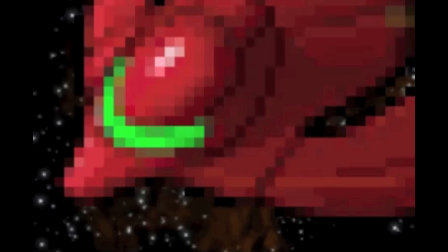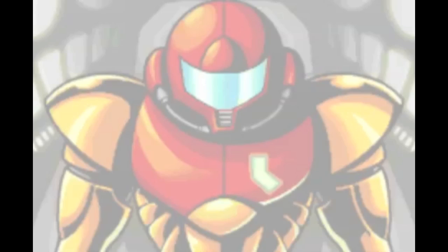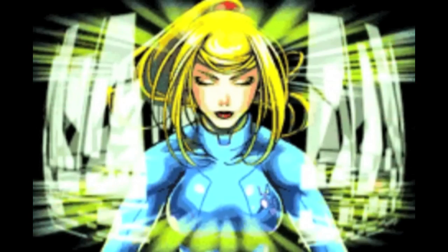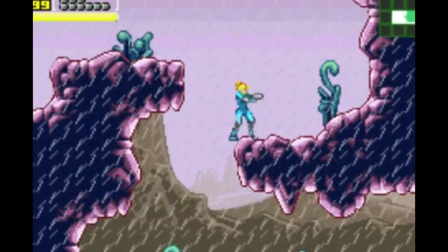Or is it? Space Pirates have found Samus' ship and shoot her back down to Zebes, stripped from her power suit and her ship destroyed. Why exactly does Samus take off the suit in the first place? I know she just completed her mission, but you never know what lies ahead. Welcome to Chozodia, ladies and gentlemen — a completely new area added to the remake.